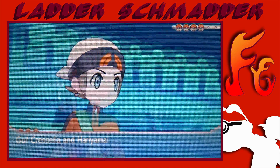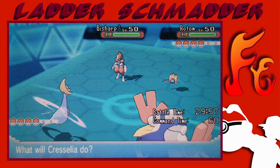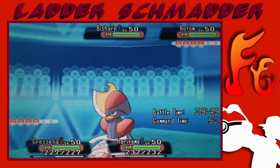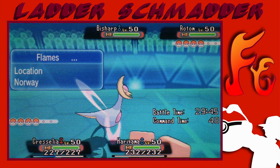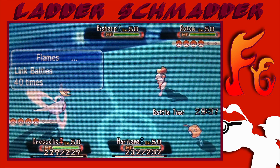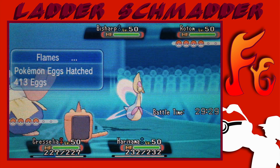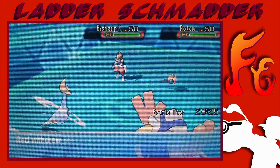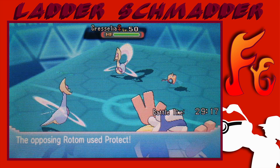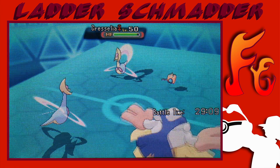So his lead is Rotom and Bisharp. Obvious play is obvious, but I'm just gonna go for it - I'm gonna take out the Bisharp while I set up Trick Room with Cresselia. After that, Hariyama is gonna be really, really fast under Trick Room and it's gonna be a good time. I feel pretty good with this matchup, though I've felt that way before and it hasn't really worked. He's gonna withdraw the Bisharp - I'm fine with that - and Rotom is gonna Protect. That's perfect. I will get the Trick Room up.